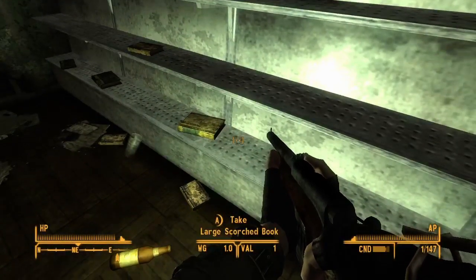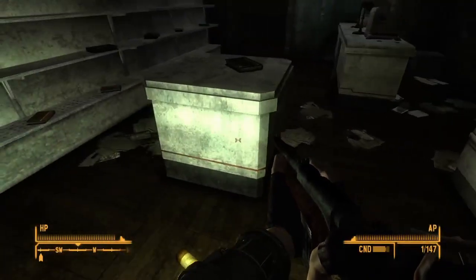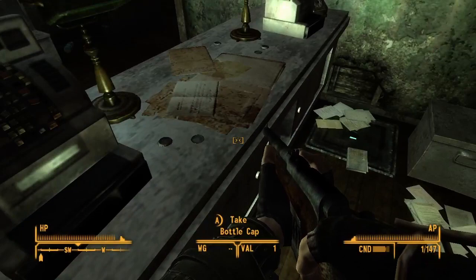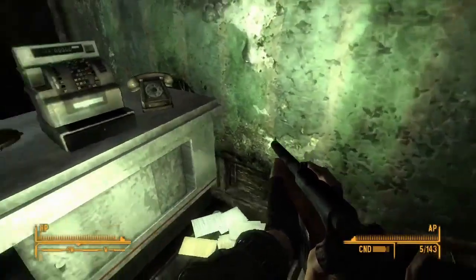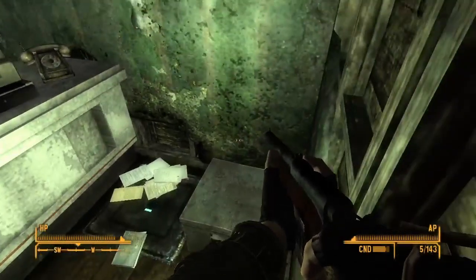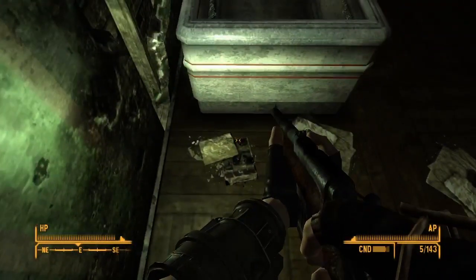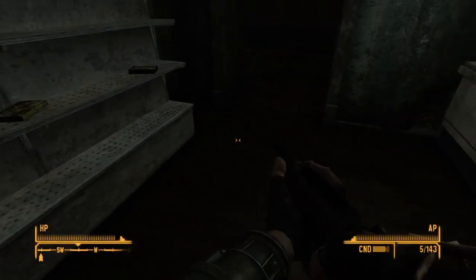I've got to watch my weight — carry capacity. I don't know if I can break down any of this stuff I'm collecting at a workbench. I've gotten an ammo workbench but nothing else. There's another safe — pre-war money — we can't get in, no computer here. A couple caps. This one requires 75 lockpick, so we ain't getting in there. My weight is getting up there now.